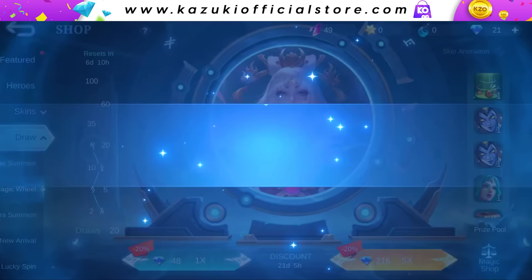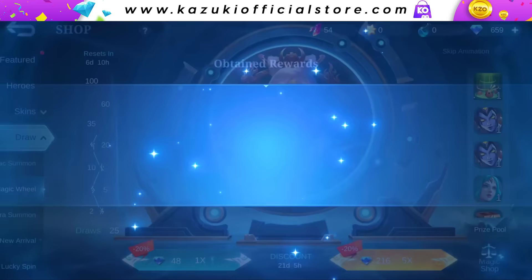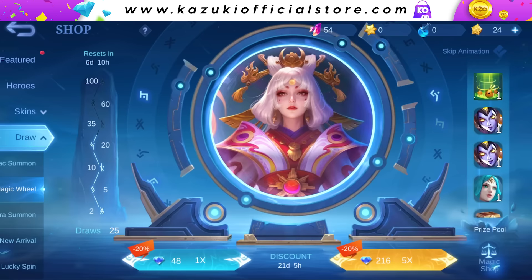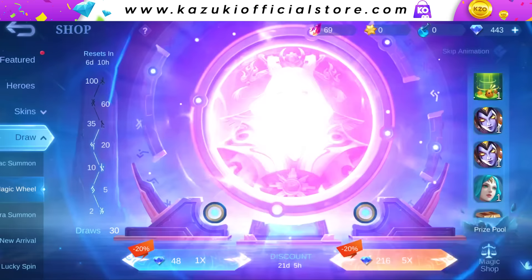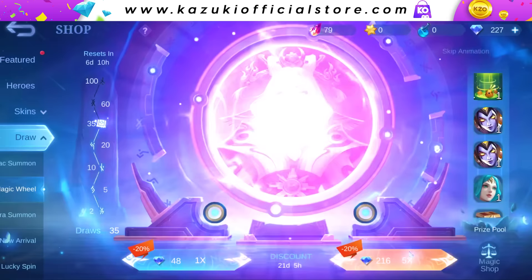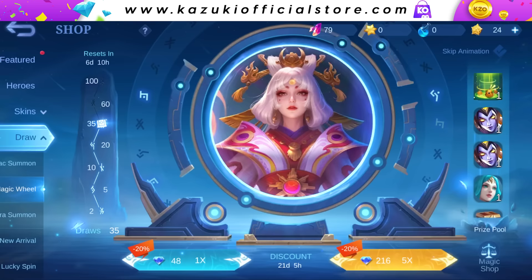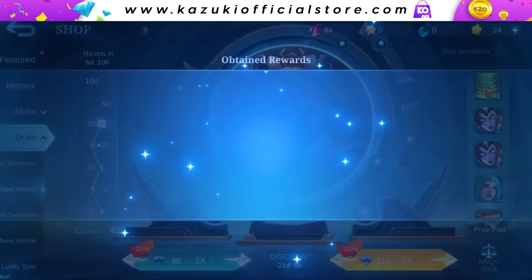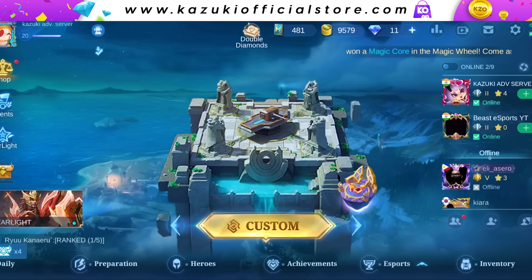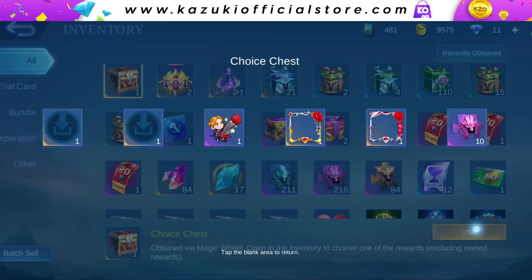Let me add more diamonds. I guess this magic core will be a great way to get the legend skin. Wow, 15 magic cores — this is a lot. And another 10 magic cores. The drop rate seems pretty high. Let's check if the contents of the choice chest have changed — well, it's still the same. It's surely my lucky day.